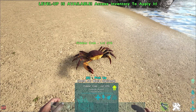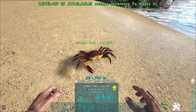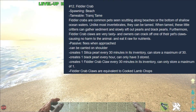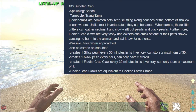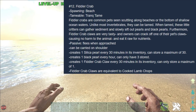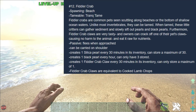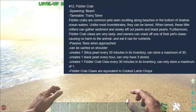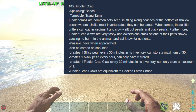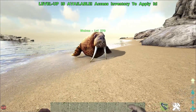So we'll start with the little crab guy. It doesn't look like it does much, but all of these creatures do something. I think you can have it on your shoulder as well, which is kind of crazy - it's like the little dancing crab. So I'm just reading the info: it spawns on the beach, it's a tranq tame, they're common pets, they flee when approached, can be carried on the shoulder. Creates one silica pearl every 30 minutes, one black pearl every hour, and one fiddler crab claw every 30 minutes - the claws are equivalent to cooked lamb chops. This is badass, a really cool little creature to have.